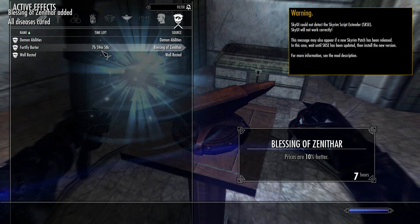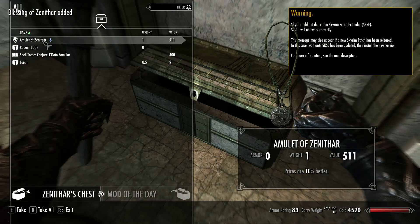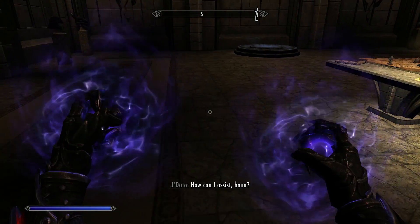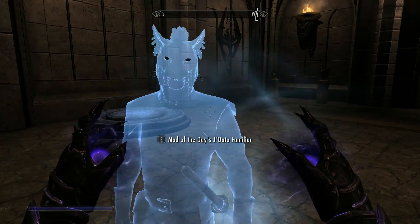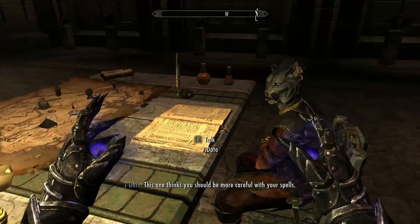Prices are 10% better for 8 hours. I imagine the items in the chest will be the same — yes, prices are 10% better, 800 gold. We've got a spell tome: Conjure J'dato Familiar. And J'dato is this guy — so it's custom.